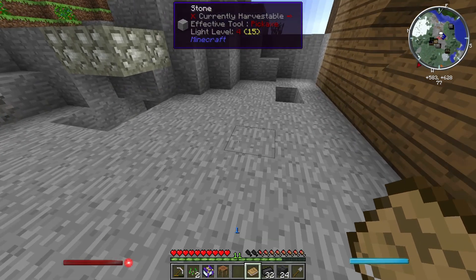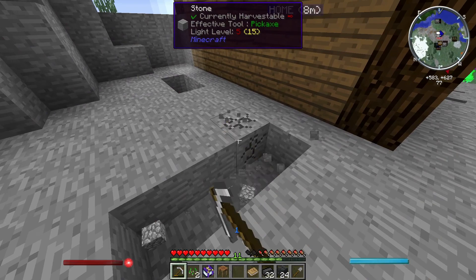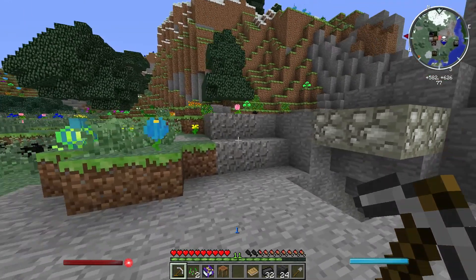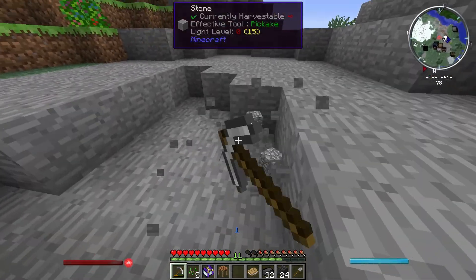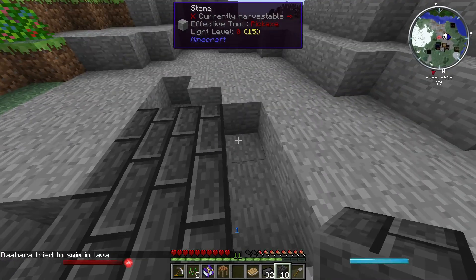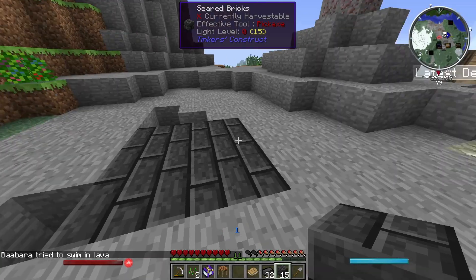I'm pretty sure all you gotta do is you go one, two, three, one, two, three. Actually, we're not gonna build it here. We're gonna go up top, right here — this is where we're gonna build it. One, two, three. Oh, and Barbara tried to swim in lava. I have no idea who Barbara is, but gg, Barbara.